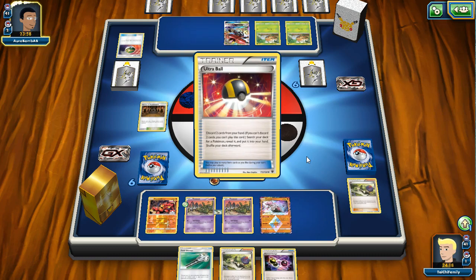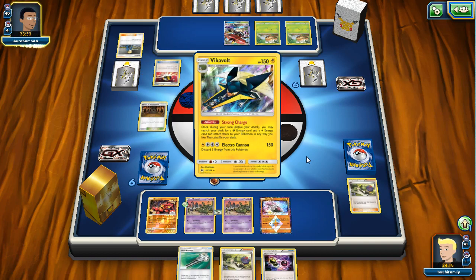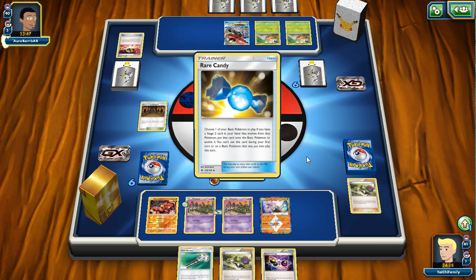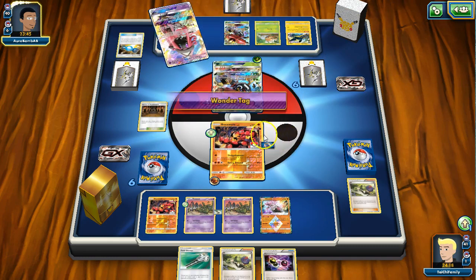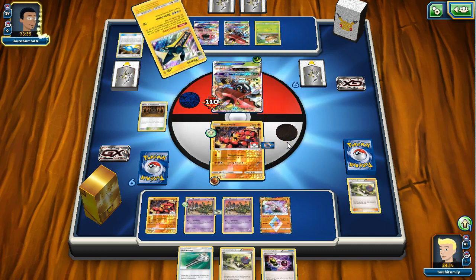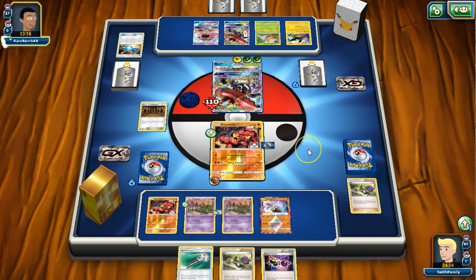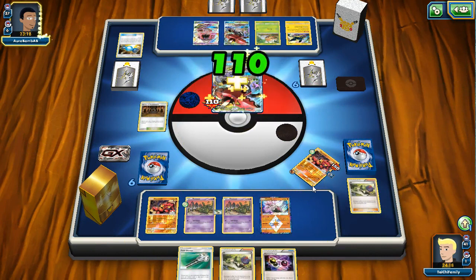He gets another Bulu down and uses Ultra Ball - probably going for Vikavolt. He threw two Voltorbs away, which tells me he has Rare Candy in hand, and then probably a draw supporter for the turn. He's got some Tapu Lele now. One thing we want to do is keep tabs of his item cards - he has got three items in the discard pile so far. We do see him healing off the damage with the Tapu Wilderness GX attack.